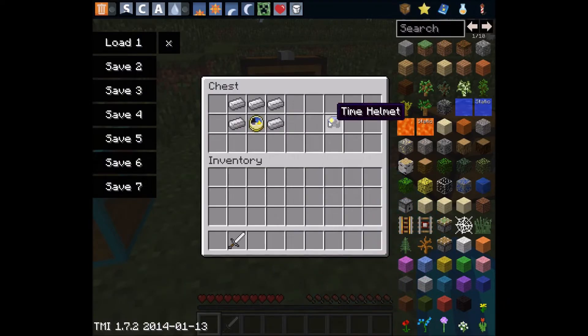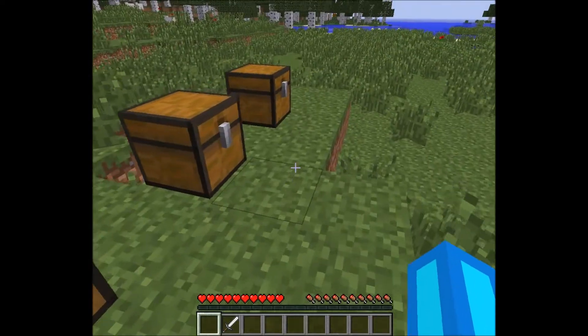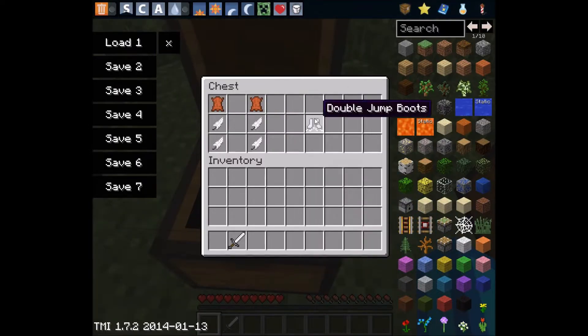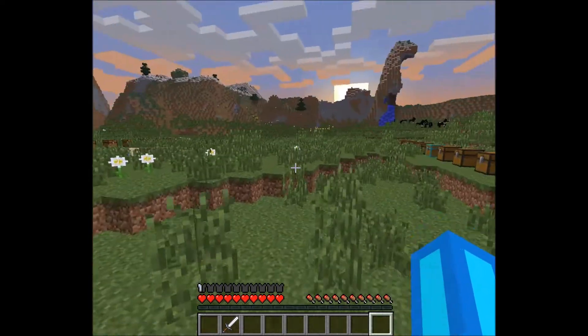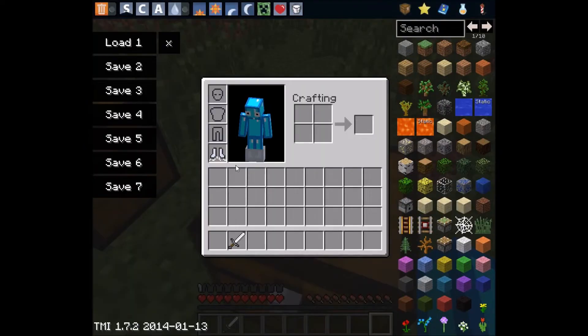The next thing is the time helmet. If you put this helmet on, the time will speed up — I won't really demonstrate that because I don't want to just sit and wait for time to go by. And here's the double jump boots — as you can see, we can jump twice, which is very nice.